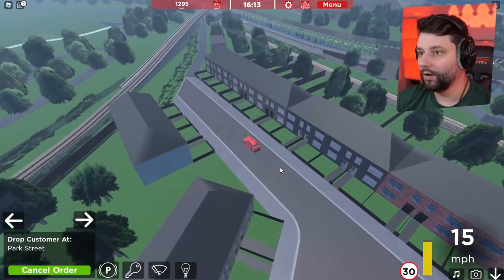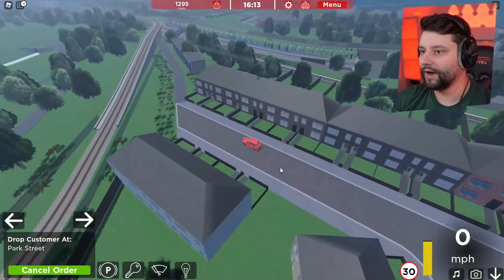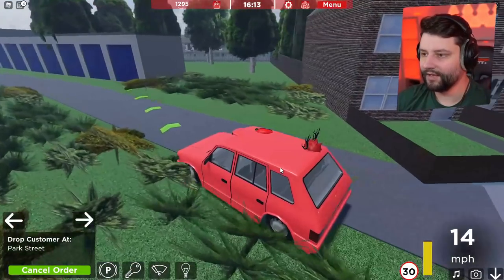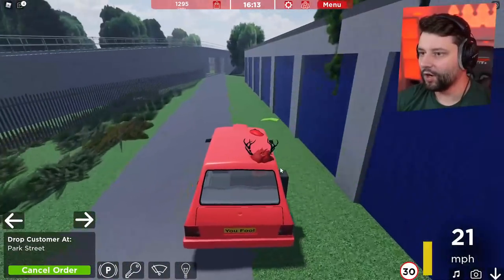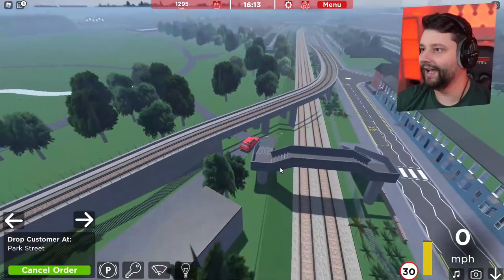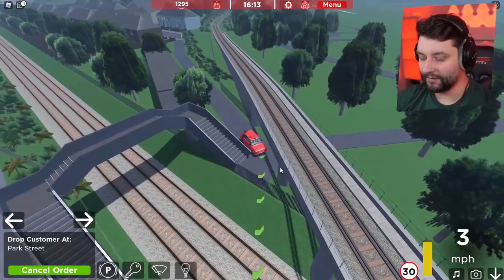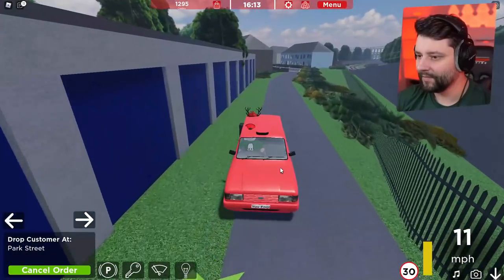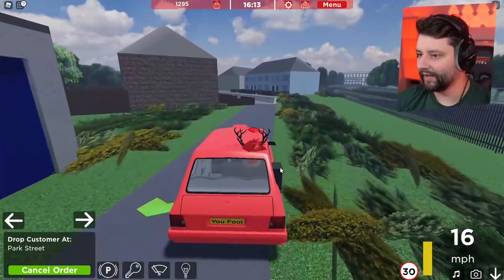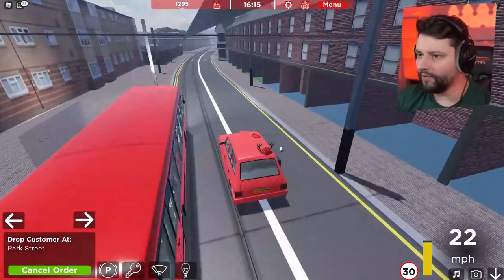We're going to turn. Oh, is this a dead end? Snap, this is a dead end. Do I do a U-turn or should I risk it for the chocolate biscuit and drive across the path and the grass? Passenger, close your eyes — you don't see what your boy's doing. This is not going to work. I've got to turn around right now. Passenger, I promise I won't charge you double — I just made a little bit of a boo-boo. I still can't believe it says 'You Fool' on the license plate. Amazing.